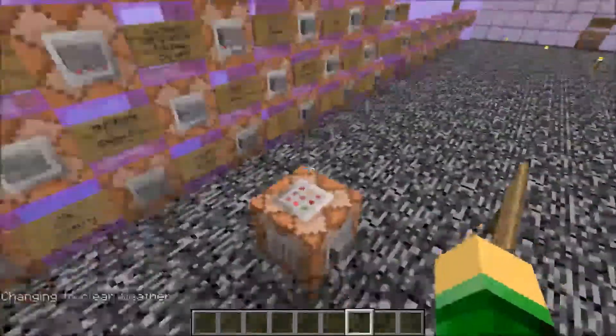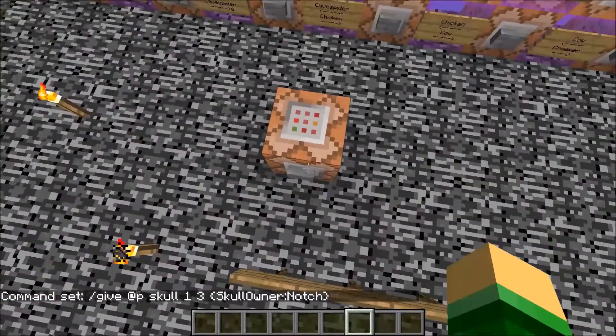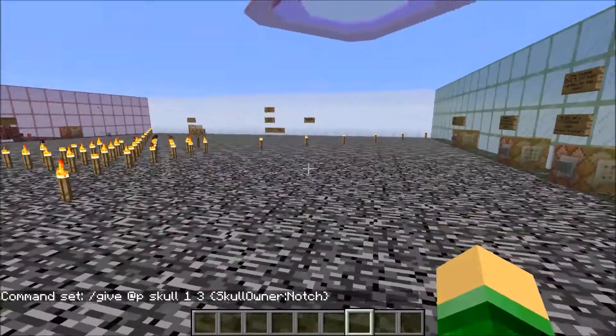How would you go about this? Pretty much, the command is slash give, and then @p to target the nearest player to the command block, which would be you if you're pushing it. Then you put in skull, one, three, then this little bracket sign, skull — and you have to capitalize the S and the O, I don't know why — skull_owner, and then whatever name. So we saw how you can get a username's head. Now we can put in Notch, and we can get Notch's head. And we can even wear it, place it down — you can do anything.